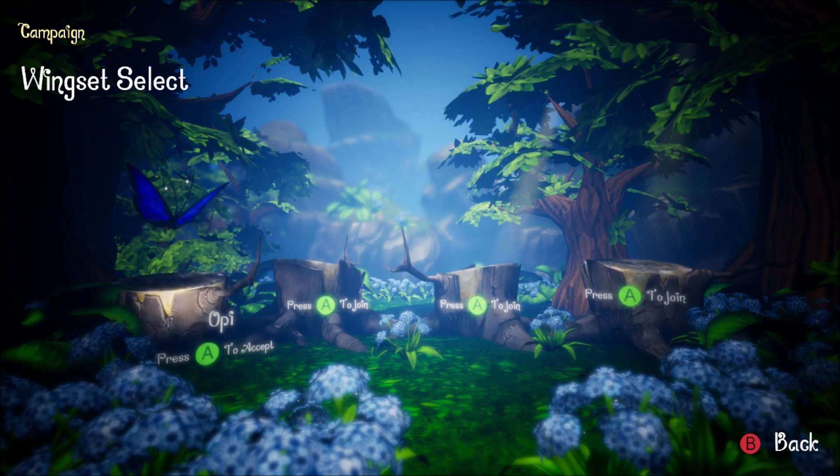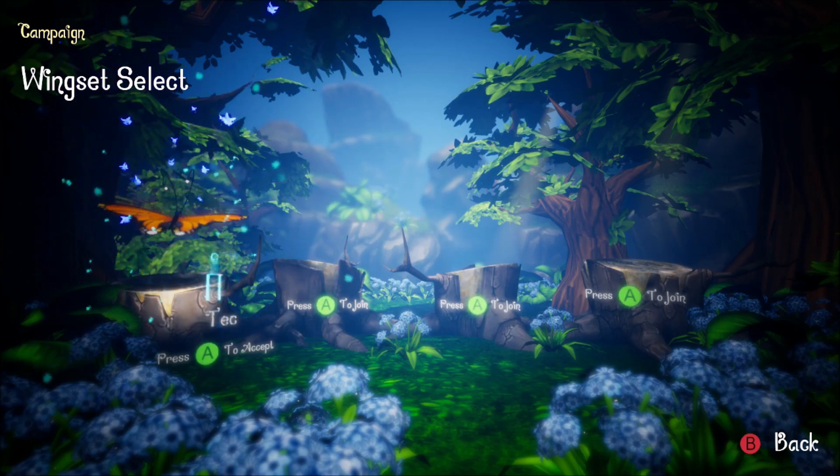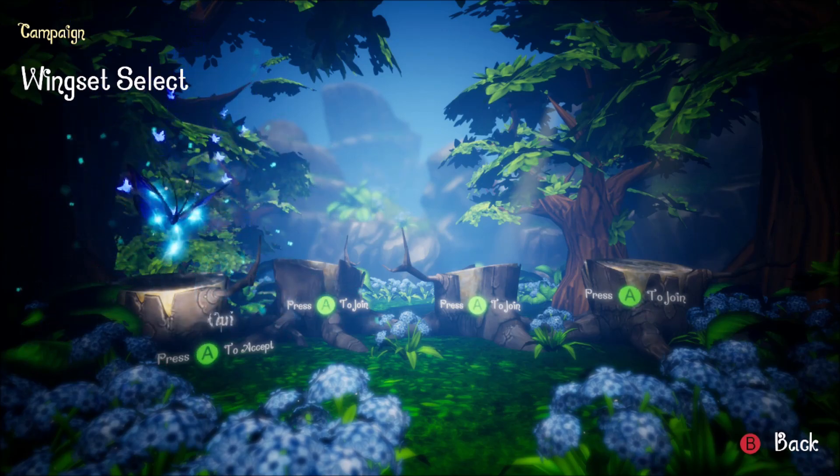I'm going to jump into the campaign and show you some gameplay. Just want to show you this screen to start with — there are different unlockable butterflies or wing sets as they're called. I'm assuming they unlock as you play through the campaign, so I have to start out with the first one called OP. You can also join three other players in local co-op.